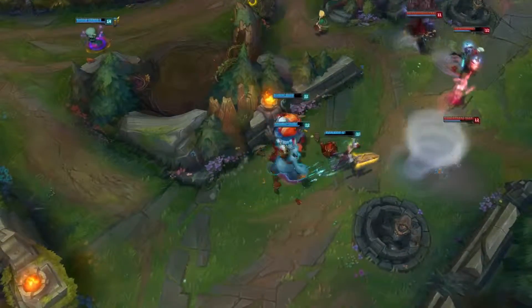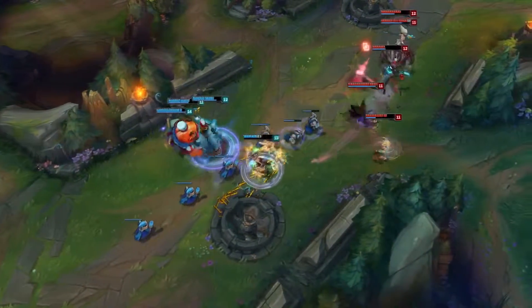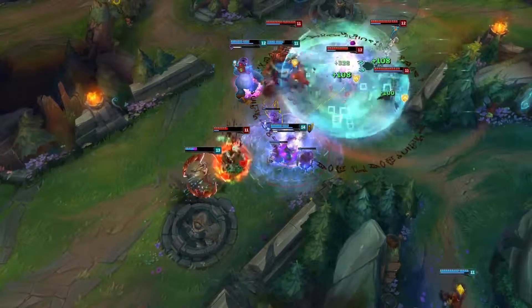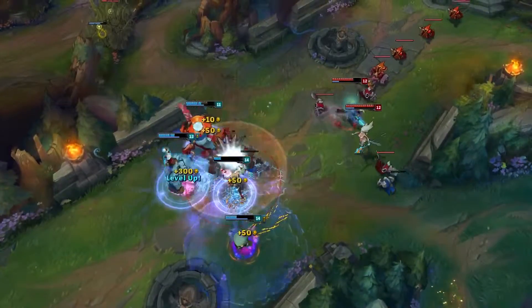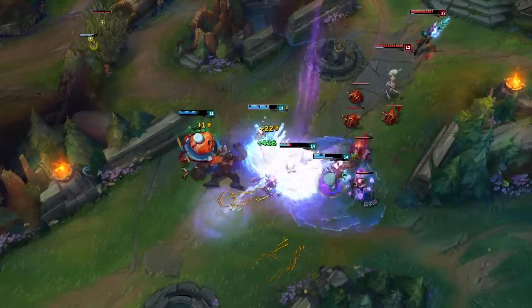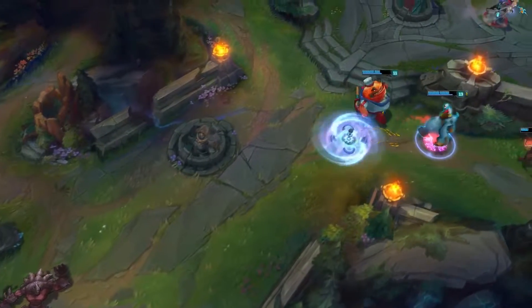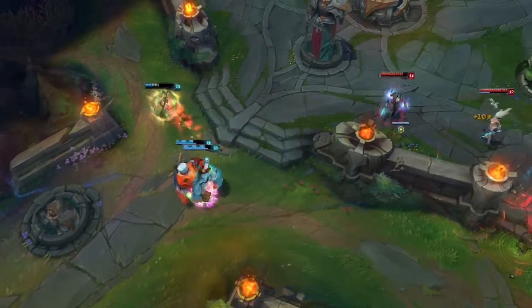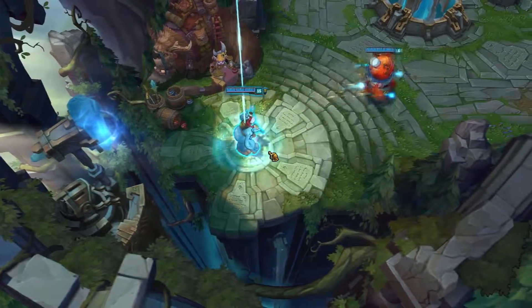Going over to his item build: the way I like to build it is Rod of Ages first, then Vampiric Scepter, Sorcerer's Shoes, Spirit Visage — this is mostly when you're playing against Annie. Then you can go Rylai's because you will be even more tanky. Sometimes I'll get a Hextech Gunblade to do more damage with basic attacks and heal even more because of spell vamp. You can also go Lich Bane or Luden's Echo — whatever you need, it always depends on the scenario.